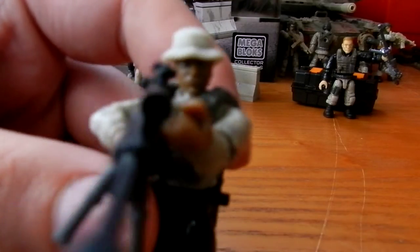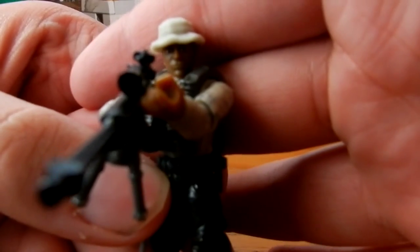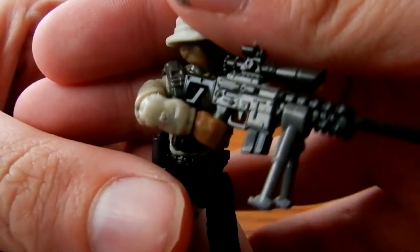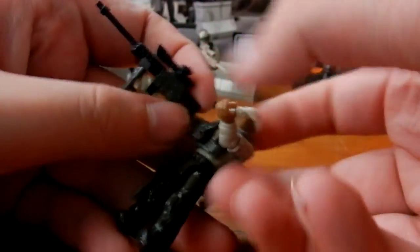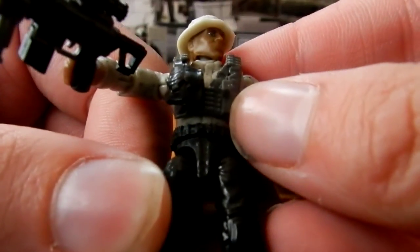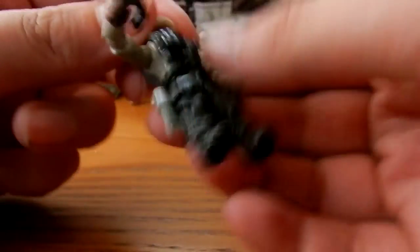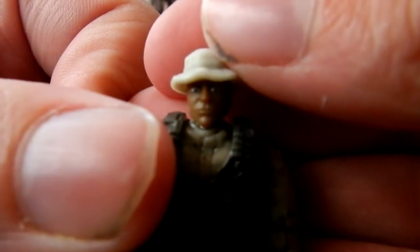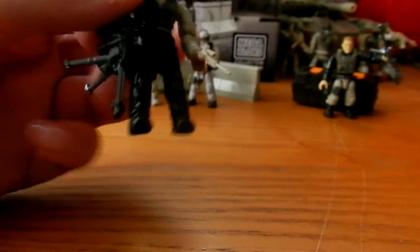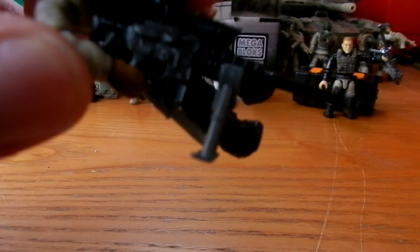Next up we have the character wearing the brand new boonie hat - really cool. He has a silver knife on a black leg strap, grey claymore, a grey ammo pouch, and a metallic blue slash grey vest. Here's a better look at that brand new head sculpt - very nice, and the boonie hat is really cool. He includes a black and grey sniper rifle.